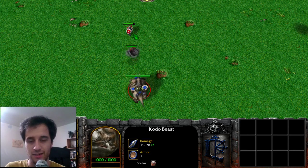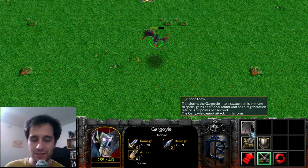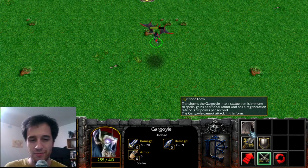Ignoring the Shade, Visage's Familiars borrow their model and their ability to land on the ground from the Gargoyle and its ability Stone Form. While it lands on the ground, it regenerates health very quickly and can rise up in a moment.